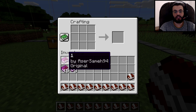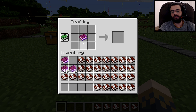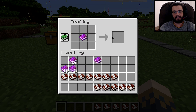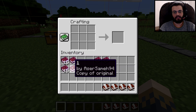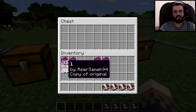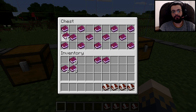Do the same for book number two — surround it with books and quills three times to make 24 copies. So you'll have 24 copies of book one and 24 copies of book two, plus the two originals. Now go into the middle chest and place the 16 copies of book number one in a zigzag pattern, then place the 16 copies of book number two in the empty spaces.